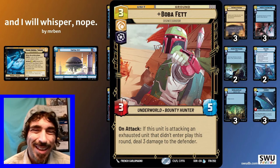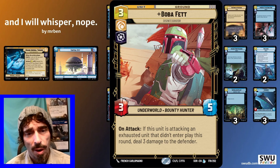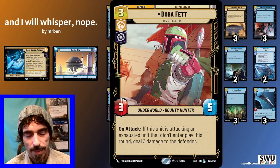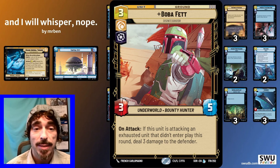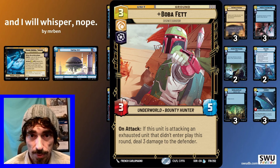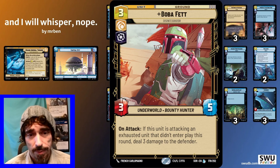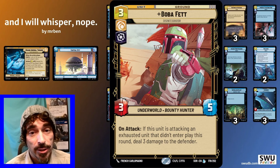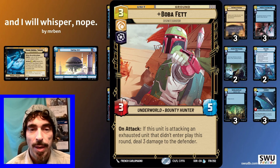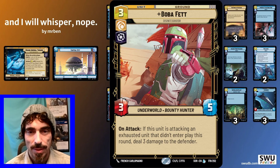Boba Fett — with Thrawn's ability to exhaust a unit, you can get his on-attack trigger off more often than in other decks. He does come down and fight for board sometimes, but what he does more than that is suck removal out of my opponent's hand. People don't like the idea of Boba Fett swinging into their Shore Trooper and killing it without taking return damage. There's a tendency to overreact to him — he pulls removals out of the opponent's hand, meaning they won't have them later for Dooku and Avenger, which are the units we actually care about sticking. At three-five he's already playable, and his ability to always reach for six into exhausted leaders makes this a really strong three-drop.